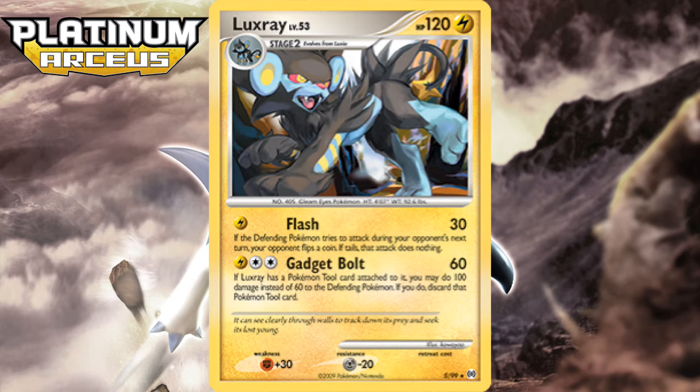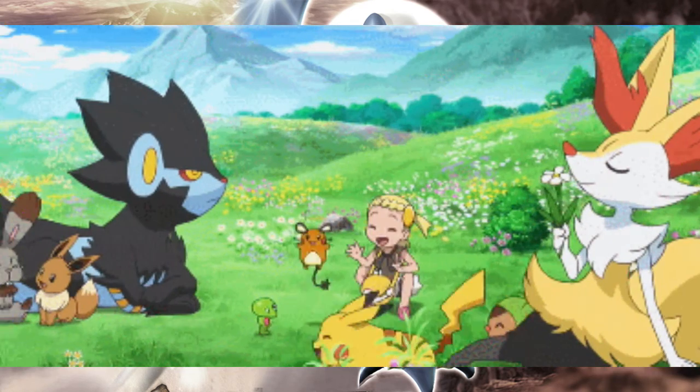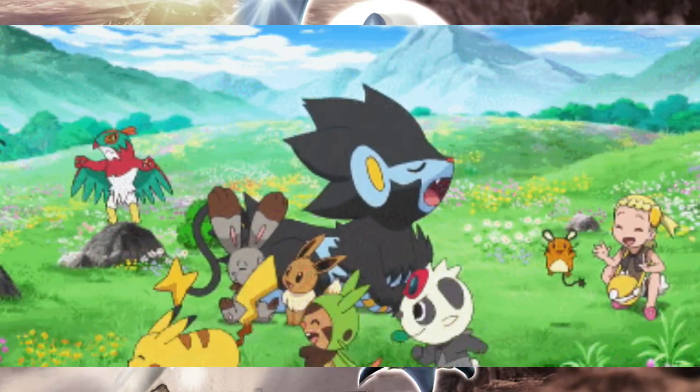You could even put the Expert Belt on immediately and start with Flash for 50 if you know you'll survive and safely get rid of it next turn. This Pokemon could dish out amazing damage for the time, enough to 1-hit KO every popular Pokemon and easily 2-shot everything else. Unfortunately, this card went mostly overlooked when Luxray GL LX was faster. It's really sad though — this card would even survive a hit against Donphan Prime if it was fresh, unlike the SP that had a x2 weakness.